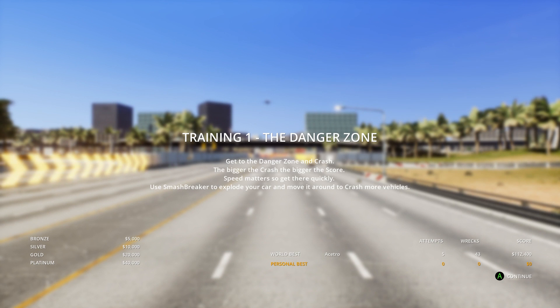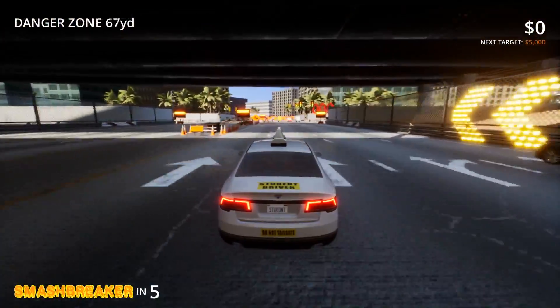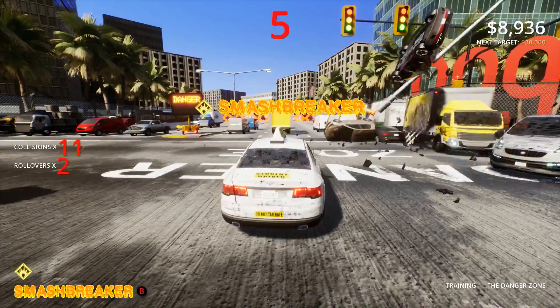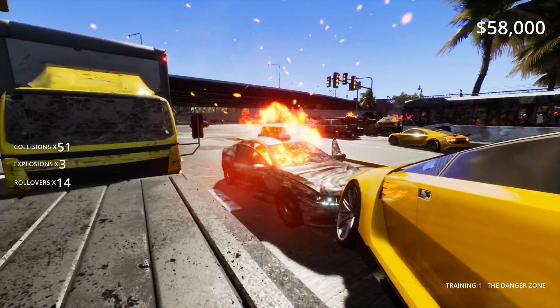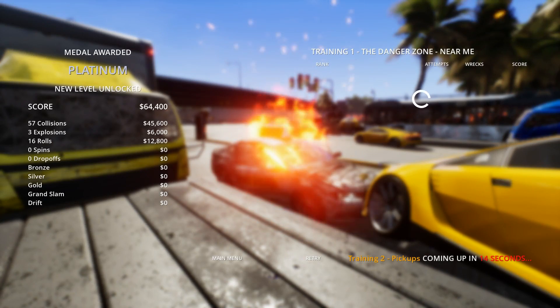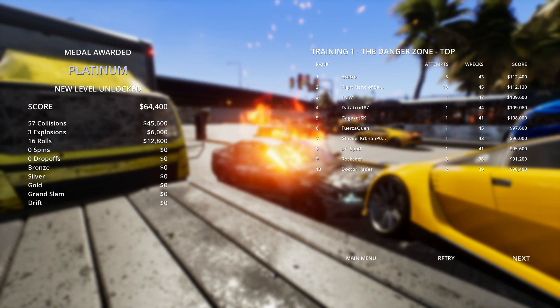Training one: the danger zone. Get to the danger zone and crash. Done. The bigger the crash, the bigger the score. Speed matters, so get there quickly. Use smash breaker to explode your car and move it around and crash more vehicles. We knew all that. So we're getting the gas on. I think this is the danger zone straight up in here. We have the smash breaker. I think I want to go into where all these cars are to cause more explosions, hoping for another smash breaker. 64,000... 80,000. Top is 112. We knew all that — super basic and easy stuff.